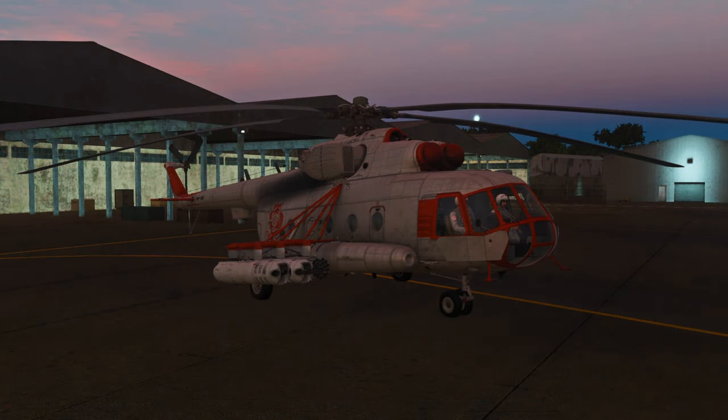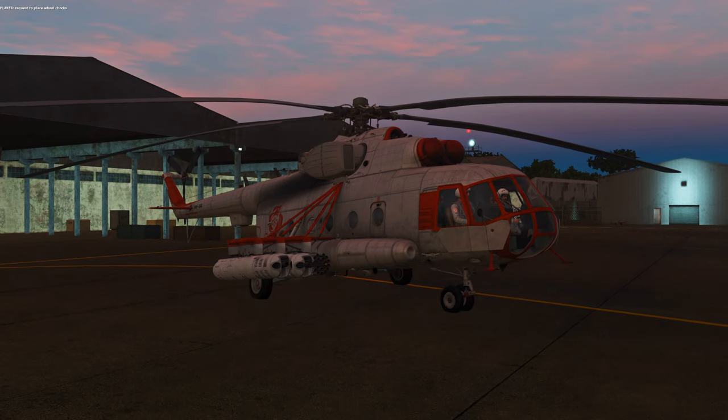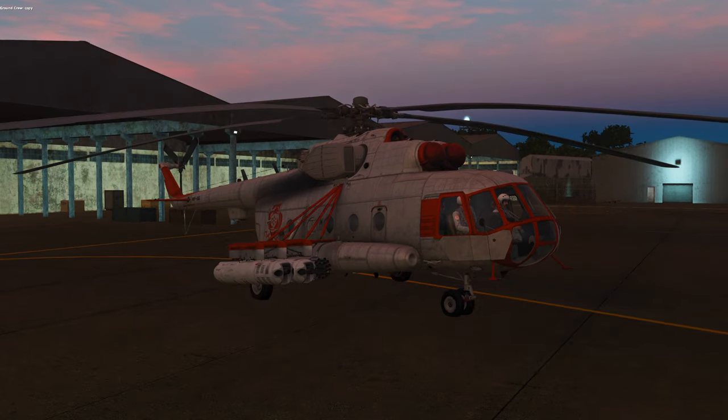Here we are with our helicopter with pylons, gun pods, rockets, and everything mounted. Initially I figured it would be through the F-8 ground crew menu and I had just been missing the option. But looking at that, you just find the usual rearm, refuel, ground electric power, request repair, and a wheel chocks and tie downs option — which doesn't actually do anything, since there are no wheel chocks for the Hip. So it's a pointless menu option.